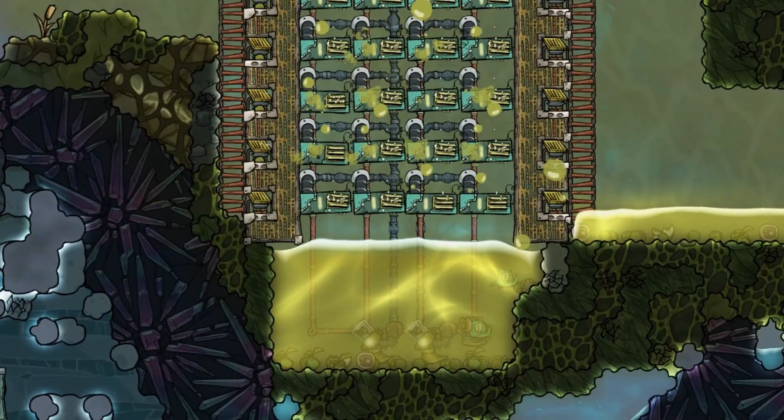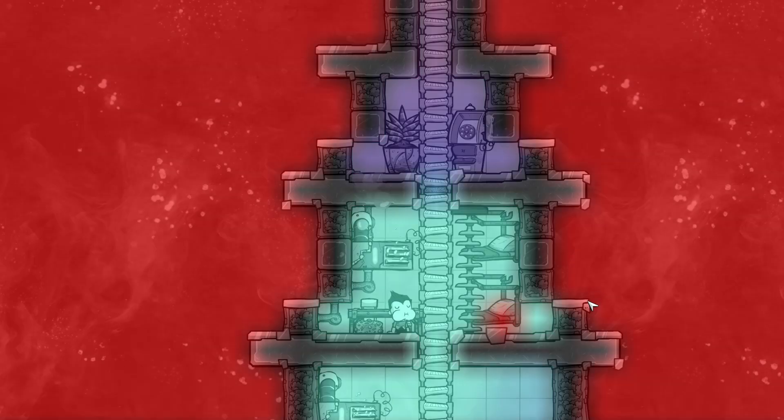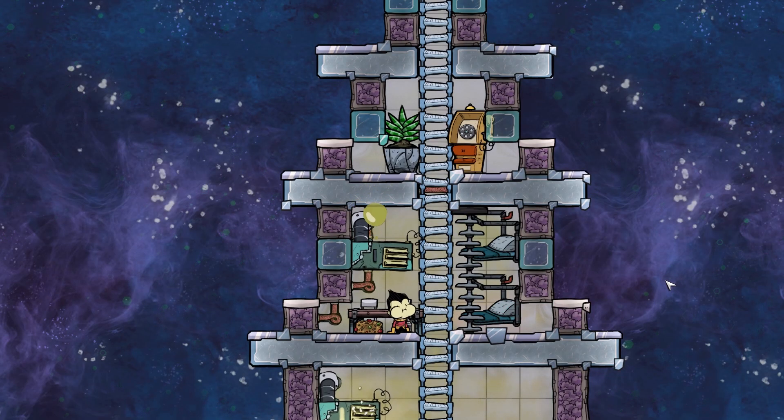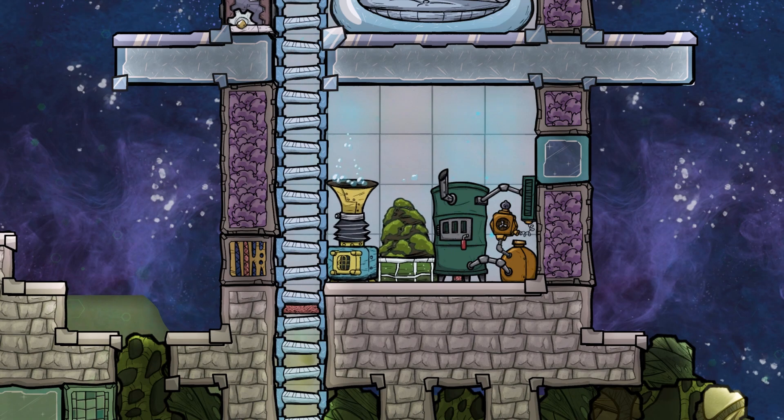The Polluted Water Sublimator converts that nasty polluted water into also nasty polluted oxygen. But it will keep your duplicants from dying, so we got that going for us. And it also brings a welcome change compared to the regular methods.